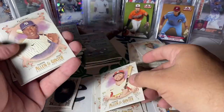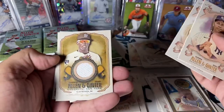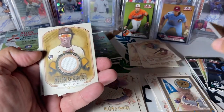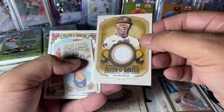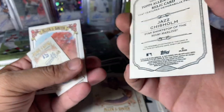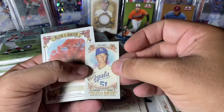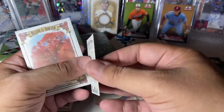There we go — Dylan Carlson rookie, very nice. Estevan Floreal rookie, Gary Sanchez, Hornsby. And there we go — there's our first hit. It is a nice Jazz Chisholm jersey swatch rookie card, so that is really cool. Not bad. Brady Singer rookie, and regular back mini.